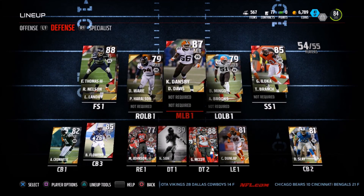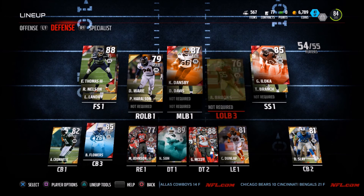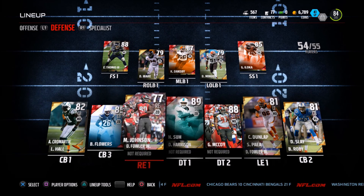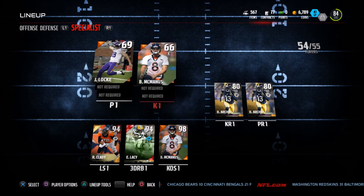We've got Jameis Winston and the 86 Eddie Lacy. Earl Thomas at free safety, George DeLoka at strong safety who is 6'4" — a beast right there. Ndamukong Suh and Gerald McCoy at DT, so you don't want to run up the middle against me. And we've got Brandon Flowers as the slot corner.